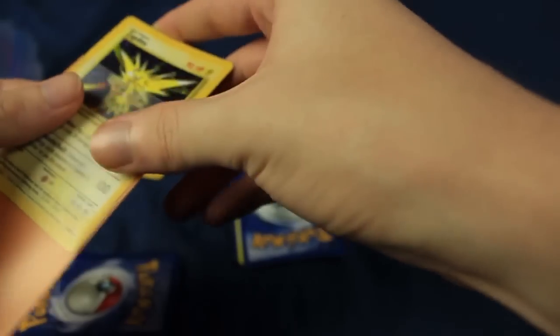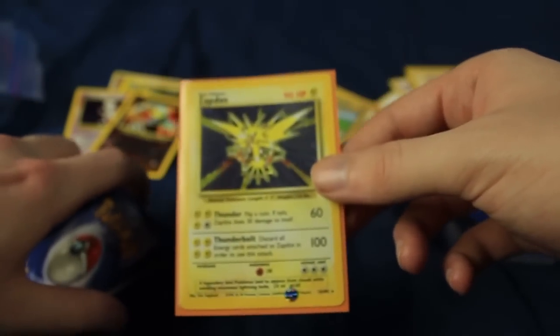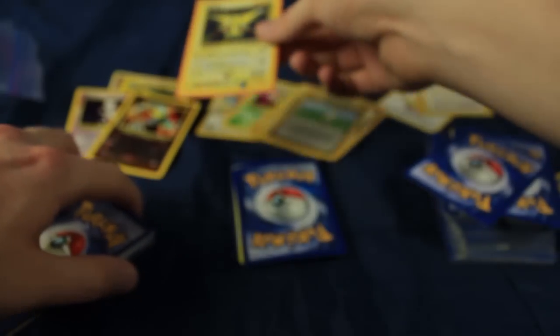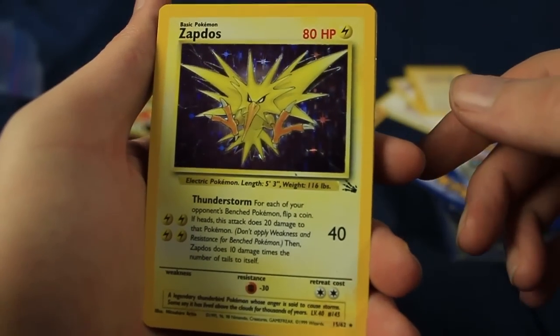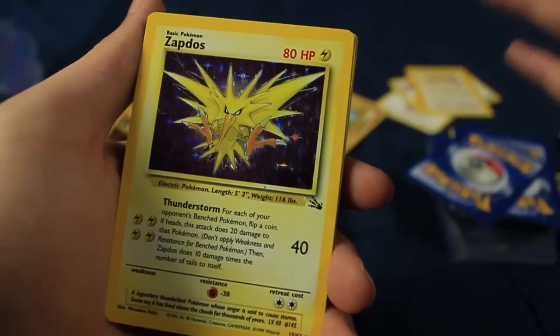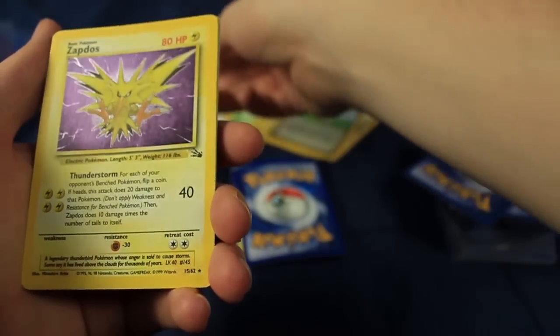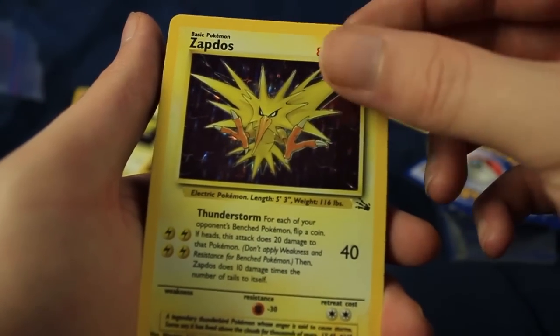I think I already have this one, but it's another card where I can have 20 of these and still be happy to see more because I love them to death. We also have a Holographic Zapdos from the Fossil set. Two of them — why are there two Holographic Fossil Zapdoses?